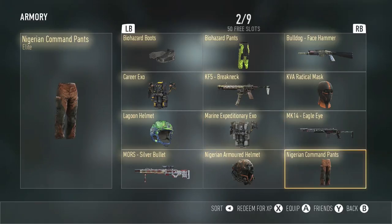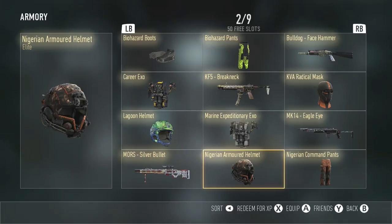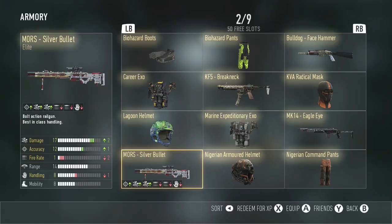Nigerian Command Pants — they're pants. Same with the Armored Helmet, looks pretty cool. Next, we have the Morse Silver Bullet. I got this on one of my very first supply drops when I logged on to the Advanced Warfare servers. The bad thing about this weapon is it's minus two fire rate. That really drags this weapon down from being a good sniper. This is not for trick shotting — this is for just staying back, guarding something. It's not for quick scoping or trick shotting.